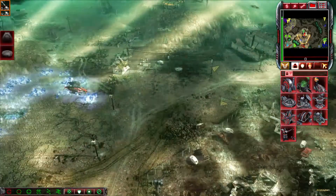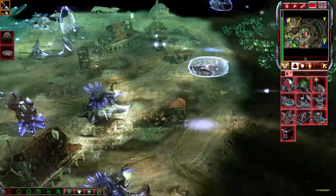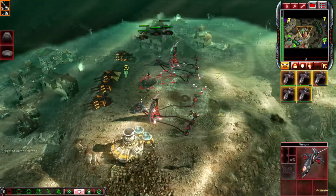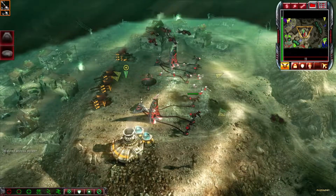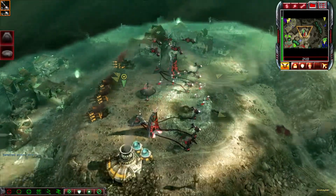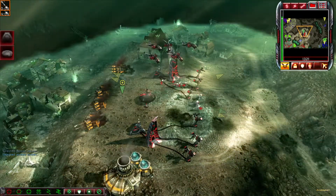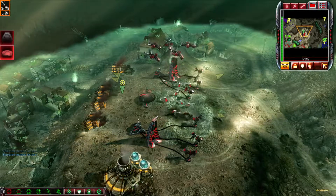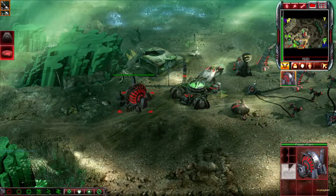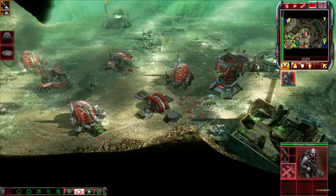Insufficient funds. Repairing. Enemy units sighted. Patrol craft. Venomcraft ready for liftoff. On patrol. The Brotherhood has entrusted me. That is work to be done. The Brotherhood has entrusted me. Venomcraft ready for liftoff. The Brotherhood has entrusted me. Venomcraft ready for liftoff.